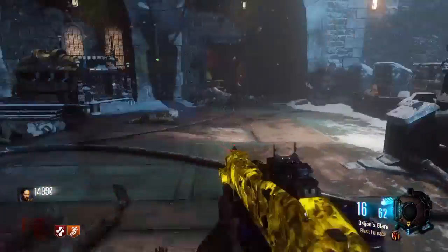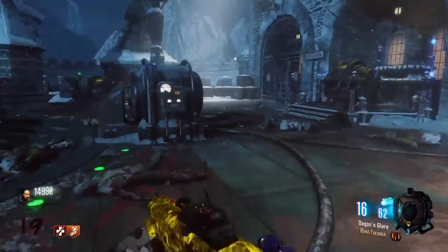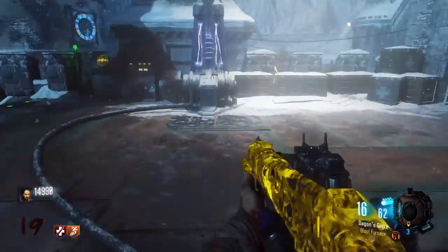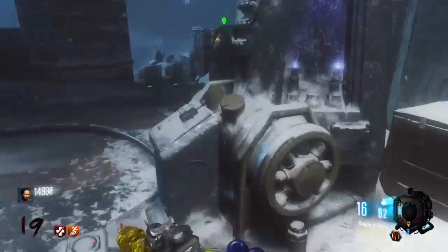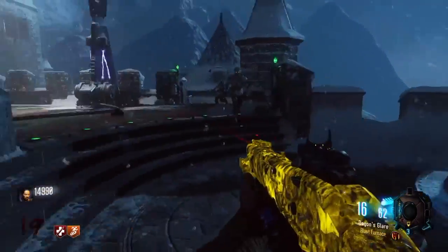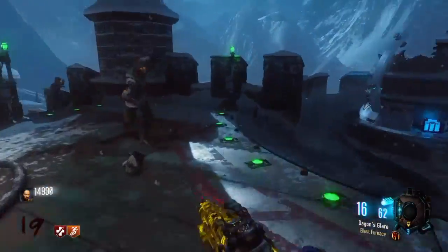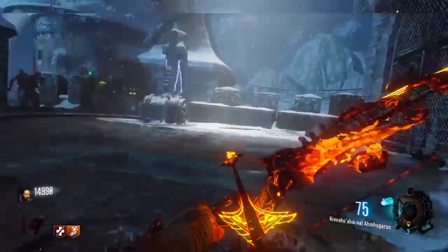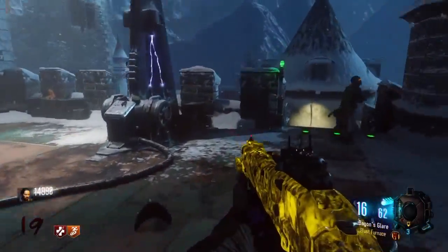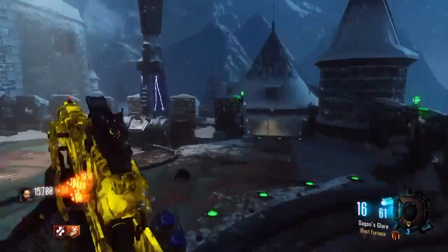Coming in at number 1, last but not least, we have the death ray trap, or the Bastion training spot. This training spot is absolutely amazing because, as I mentioned in the name, it has a death ray trap. There is also where you complete the Easter egg by putting the things in there. There's a Pack-a-Punch location up here and there's a Wonder Sphere as well. It's got a lot of room. Panzers are quite easy to defeat here if you use Blast Furnace or Dead Wire. It's just really easy to train here, as you can see. If you get into a tough situation you can just train around here and boom, you're out. Amazing training spot — best strategy for Der Eisendrache in my opinion. Comes in at the number 1 spot.